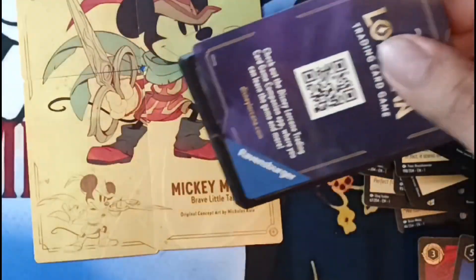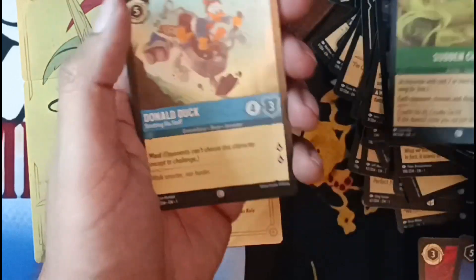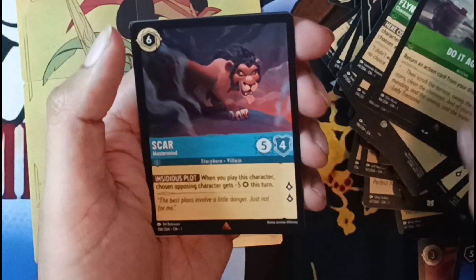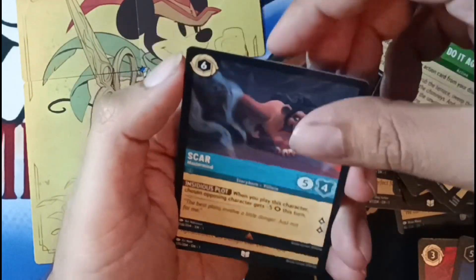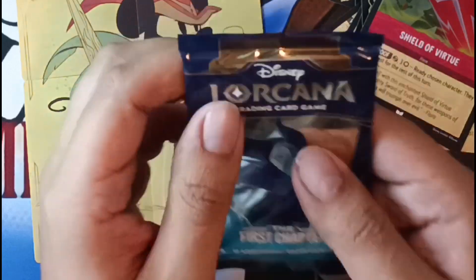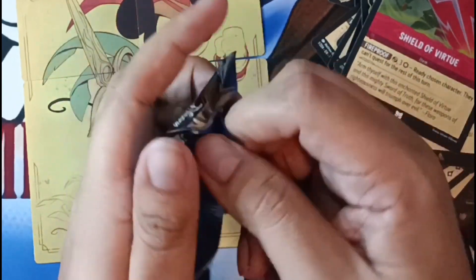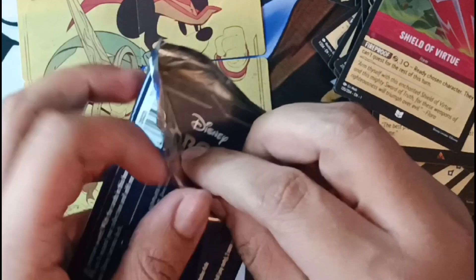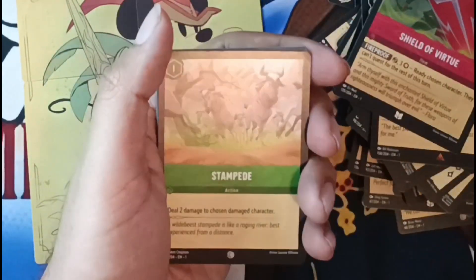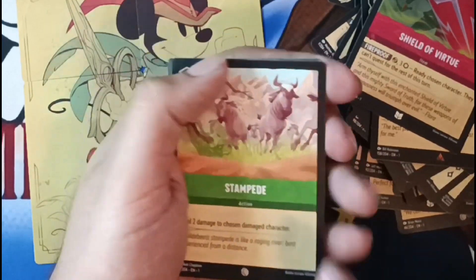Not sure if I want to play competitively or just make a collection. Common, common, common, common — the Magic Broom common, the god Donald. A rare Scar and a foil uncommon Shield of Virtue. This is the last pack of the box and the last pack of this video. Thank you all for watching — like and subscribe. Let us know what you want to watch next — more boxes, special edition trove things.